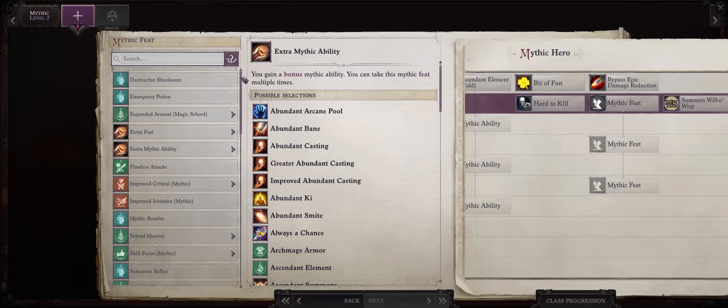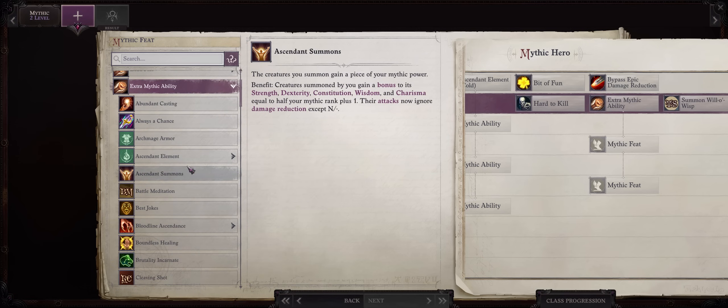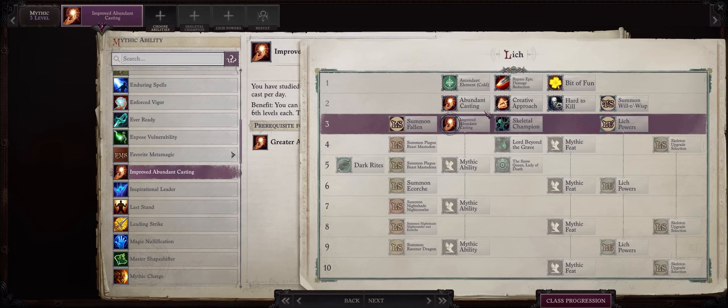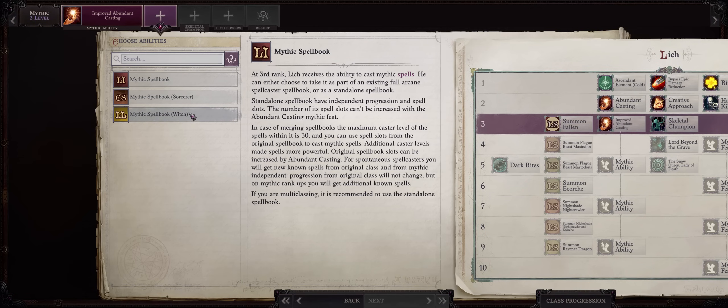For Mythic Level 2, as with any full caster, especially Blasters because we really need our spell slots to spam more damage spells — extra Mythic, and you'll want to get started into the Abundant Casting line of Mythic abilities. For Mythic 3, improve the Abundant Casting because at this point you'll be merging with Lich for even faster spell access. Be sure to choose Mythic Spellbook: Witch.